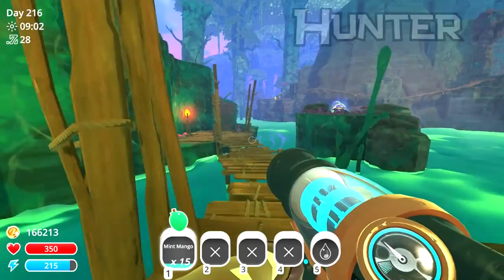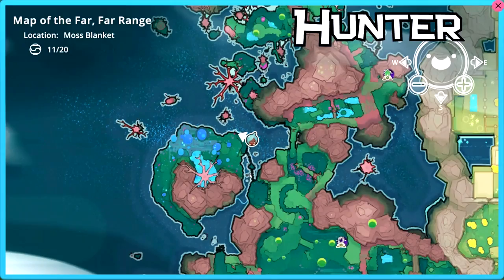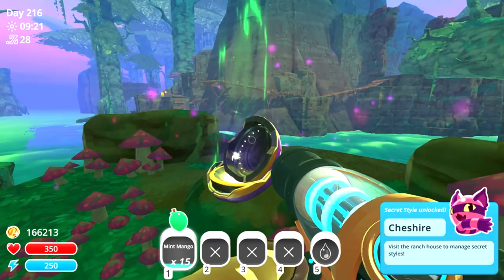Next up we have the hunter slime. This one is located still in the Moss Blanket - if you look for the giant tree with the pool of water, there's a little set of wooden bridges just off to the right-hand side. On one of the little islands, there is this bad boy. It is hunter! And he's called Cheshire - Cheshire Cat or something. I think we've got one more in this area.